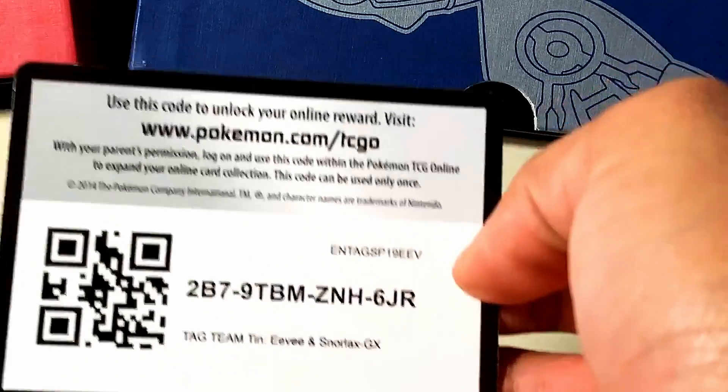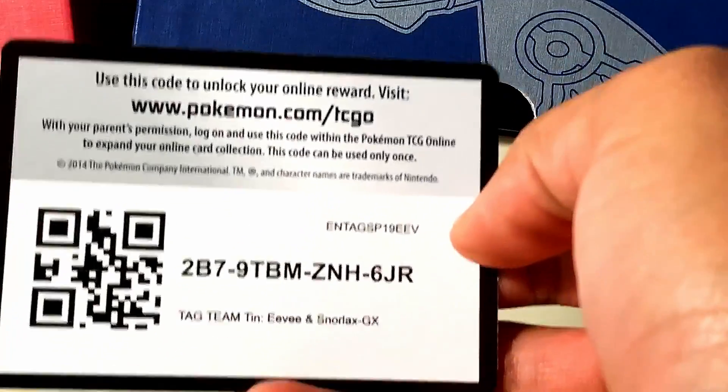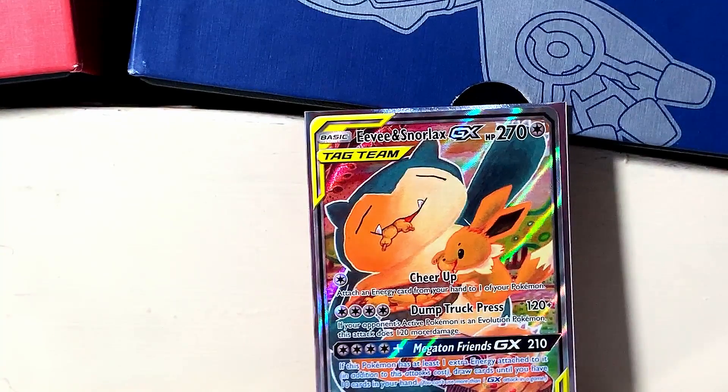And this code card gets you a full 60-card tag team deck. So go claim it. You'll have a full tag team deck to play with. How cool is that? I think that's pretty cool. Alright, so what else is in here? It's empty.